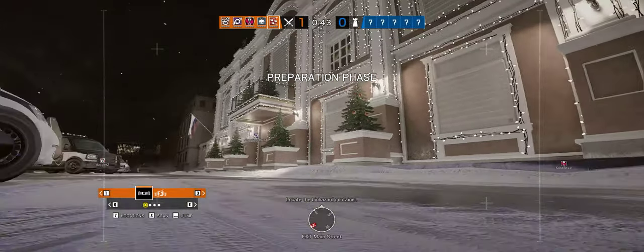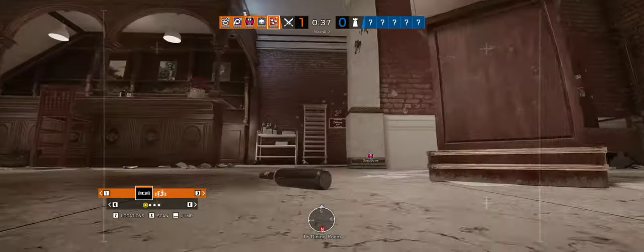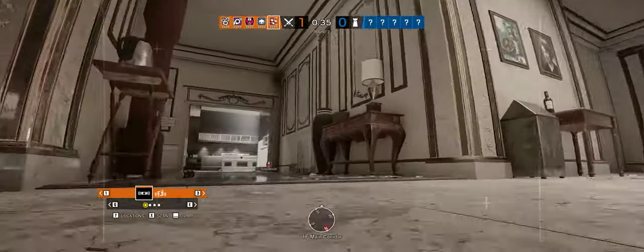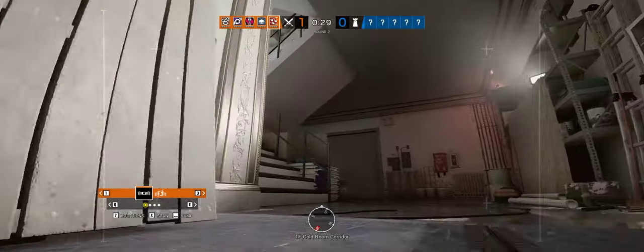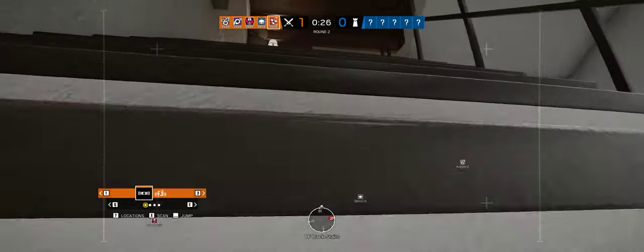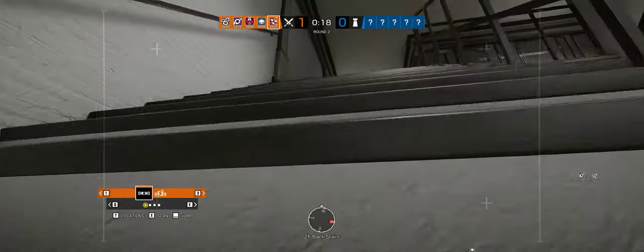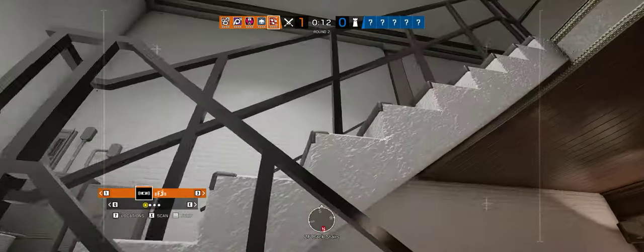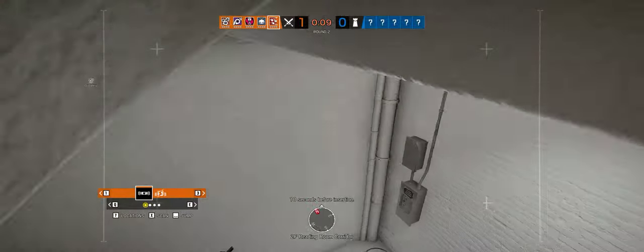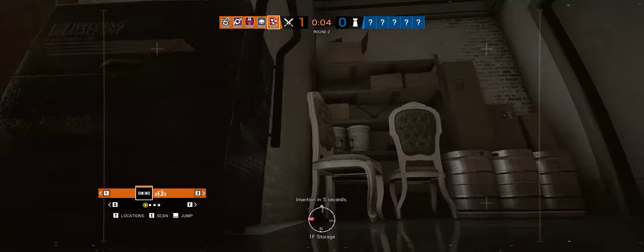Locate the biohazard container. Not reading room. I'll check top floor. It's gotta be cigar. I don't see anybody top floor, so bottom. I missed it. Ten seconds before insertion. Someone's getting their freezer right now. Insertion in five seconds — oh, they have a Vigil.